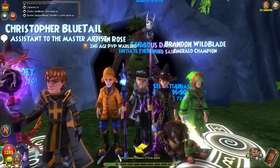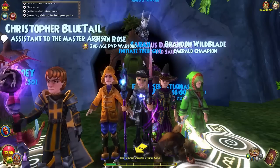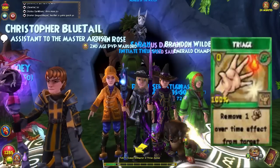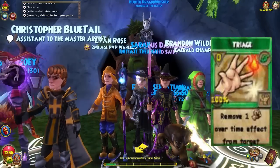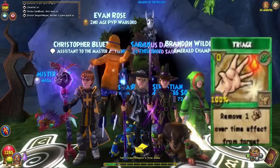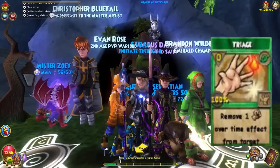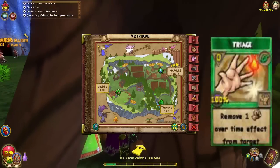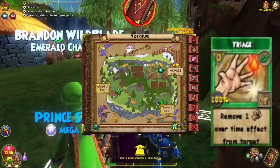Now we're going to tell you about Triage and Mass Triage. Hunter's going to take it away. So if you hate that pesky over-time from Burning Rampage, use Triage — you take it right off. Fight this boss named Speepers in this exact cave in Vestrilund and farm all day, get Triage for days. It works against fires and any other school that uses over-times.